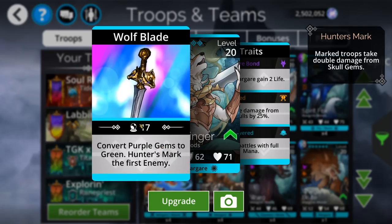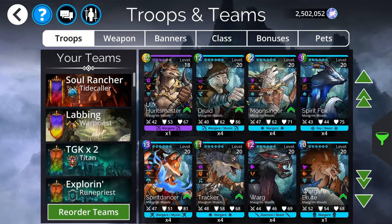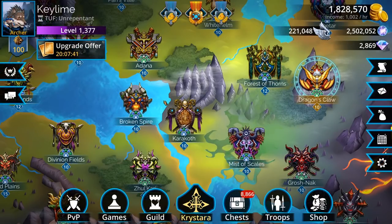We also got Moonsinger — an empowered converter. I'm not in love with Moonsinger, but he exists. That is all what's going on in the event keys this time around.